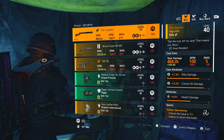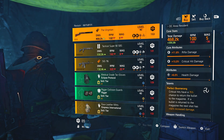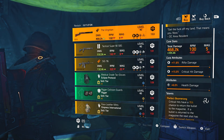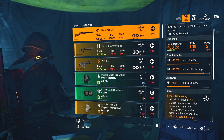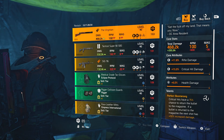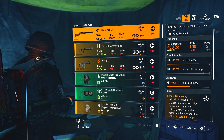DZ West entrance has The Virginian, which doesn't come along very often. It's got Perfect Boomerang, rifle damage, crit damage, and health damage — not bad at all. If you've got the DZ credits, it's worth picking up, though I wouldn't go into the DZ just to grind credits for this one. The Gift in DZ South is definitely worth it, but this one probably not — still a good piece if you don't have it.